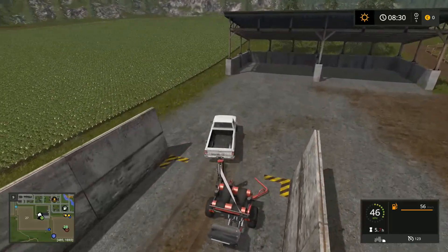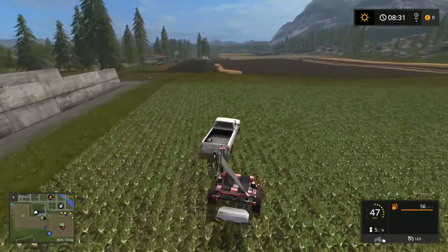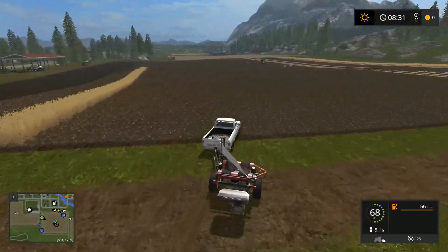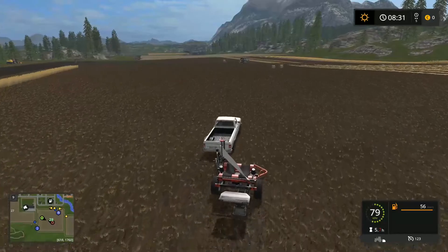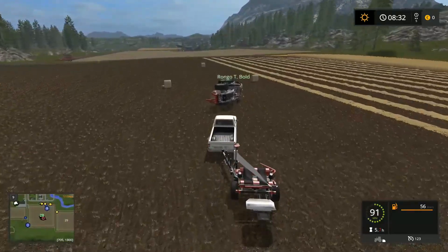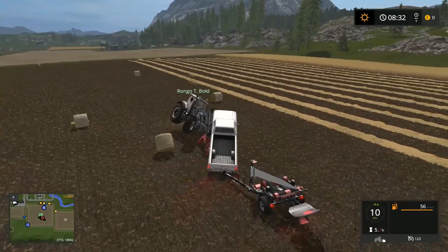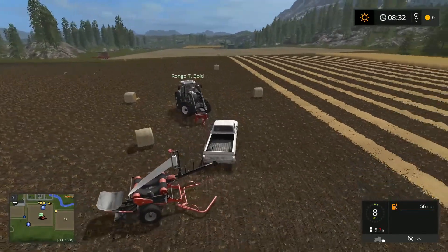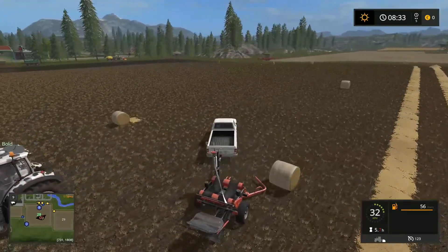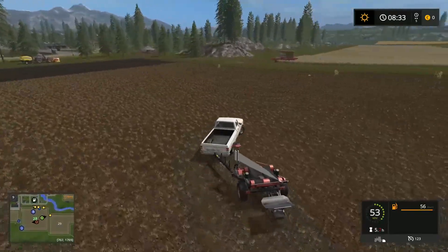Are you gonna load those into the green pickup trailer thing and then sell them? Where's the green pickup trailer thing? Next to the shed. I can't pick these things up though. Then use the fork. I've used those in the past. I need to go this way.